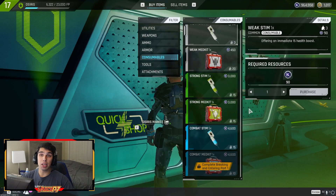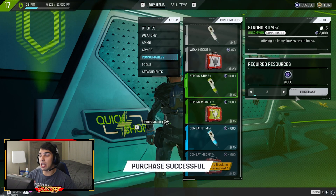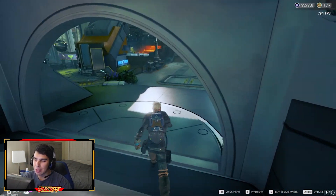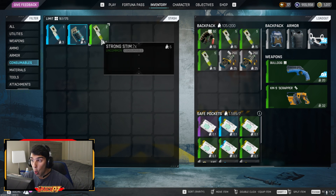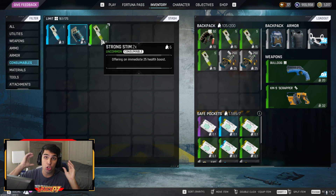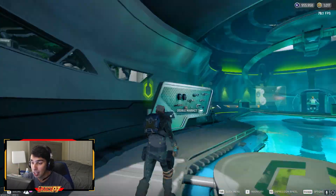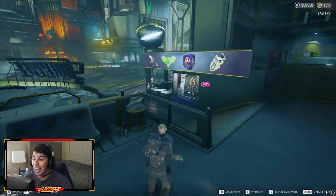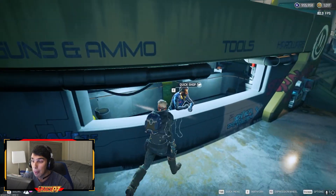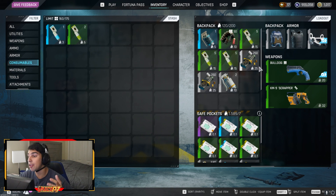For stims, I would recommend bringing in green stims because white ones are just not quick enough. Bring at least 15 green stims. If you want to bring blue ones, go ahead. I would not recommend white stims because if you're in a fight it's very close range and you need to get a heal off very quickly — and these creatures have no remorse, they will go after your soul until you're dead. Also, if you have the ability to buy gas grenades, I'd highly recommend that, because there are crevices where only one person can fit through and you can gas the area. I always like to bring at least two smoke grenades because they're cheap and useful. Bring a nade if you have it, and if you don't, don't worry about it.